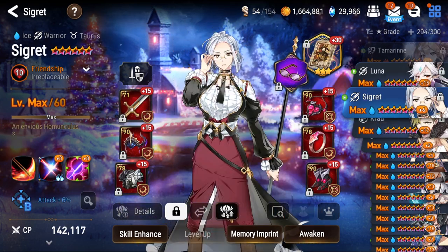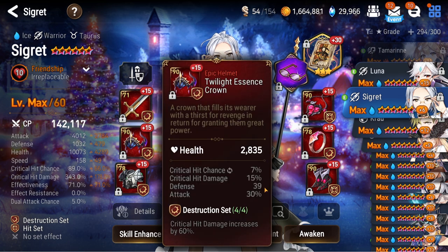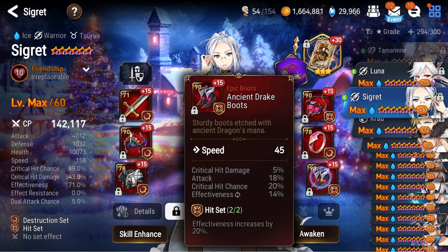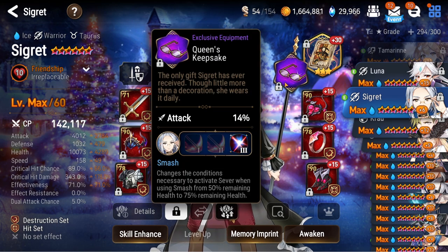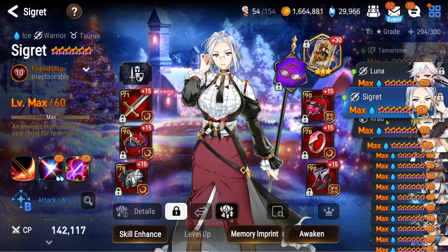Moving on, Cigreet got reworked as well — got a couple more pieces. Mostly free destruction gear except this helmet which rolled very decently, so I decided to reforge and keep it. Effectiveness actually helps bring her up so she can debuff the wyvern. She got a new pair of boots with crit chance so she can crit the wyvern. Overall looking pretty good — she's on speed boot now instead of attack percent. Daydream Joker helps her cycle pretty quick in wyvern. She does most of the heavy lifting in terms of damage.